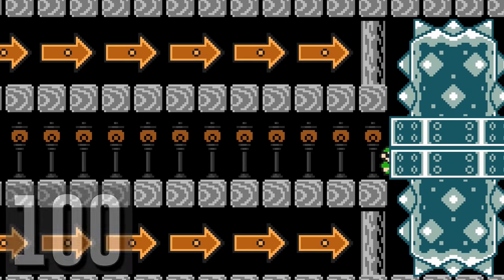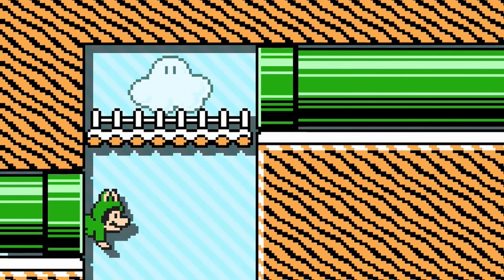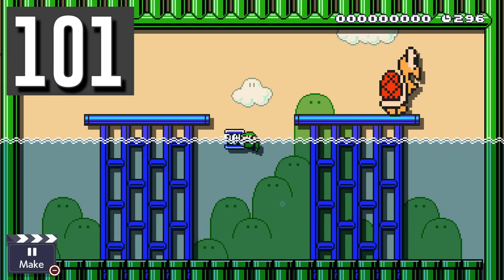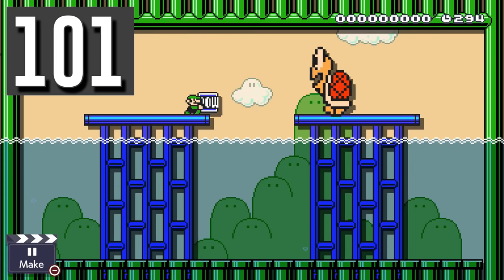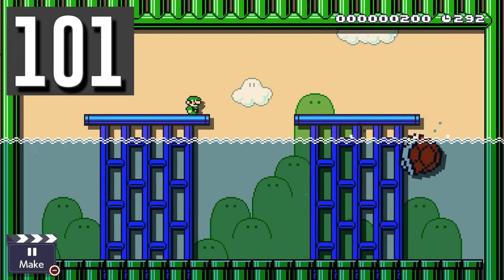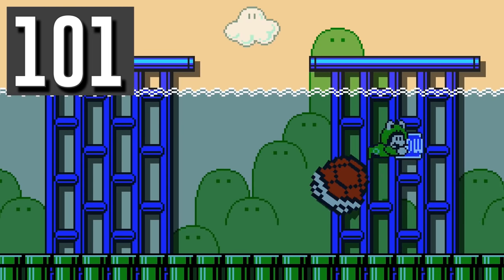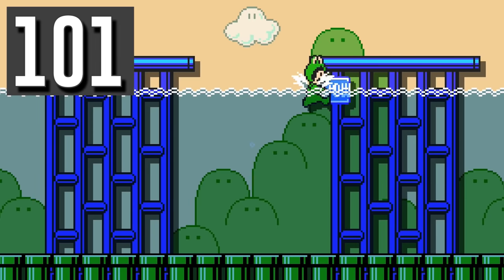Today we will hunt for the truth with the help of master Mythbuster and awesome Mario Maker 2 content creator, Smashy Myth. Myth: You can't keep a POW after throwing it to destroy enemies. Busted. Using the frog suit underwater can be fast enough to re-grab the POW after throwing it through an enemy.